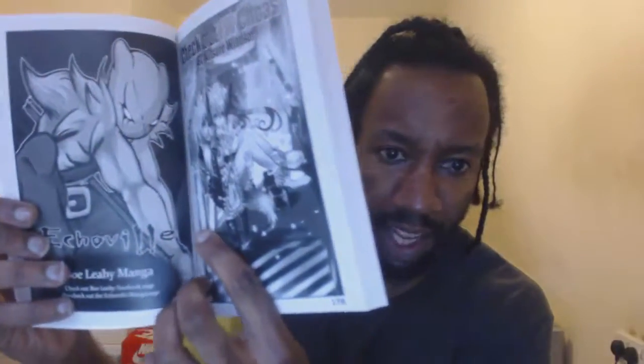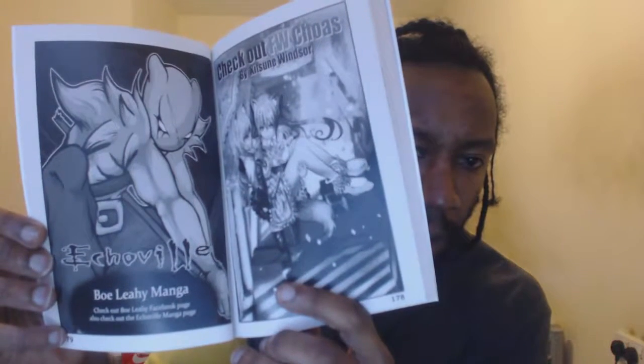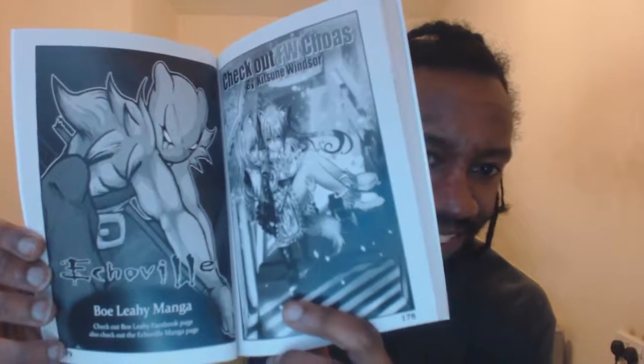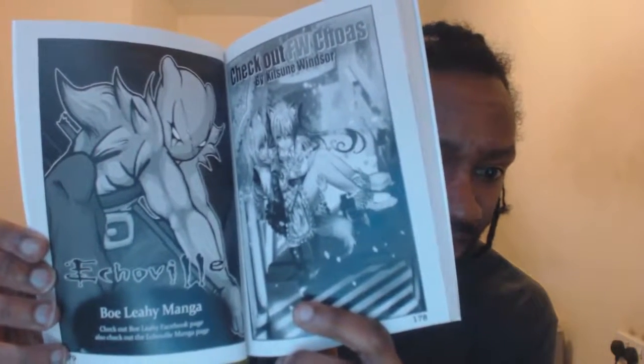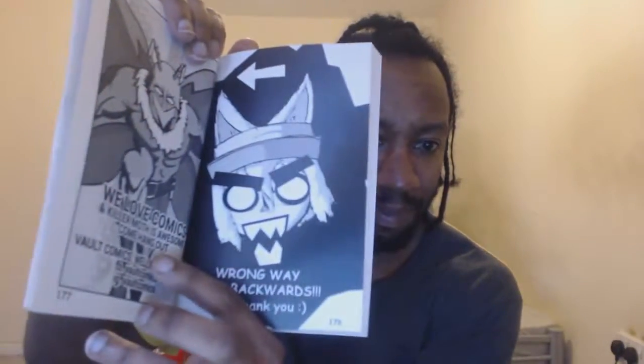Check out the FW Chaos. He basically gave some of the pages away so he could display other people's work. I'm going to check out this Echo Bell because that character looks interesting — I'm going to see if I can get my hands on a copy or something. That other one looks quite nice as well. So yeah, this is my copy of Volume 2.